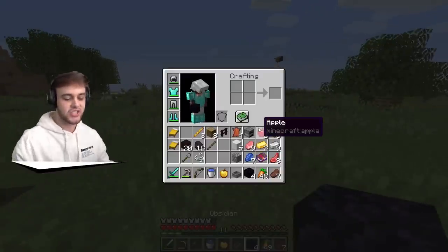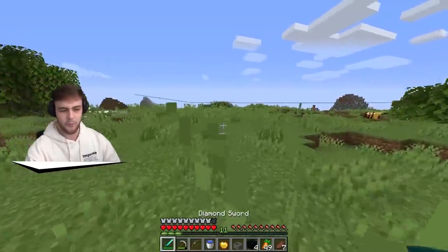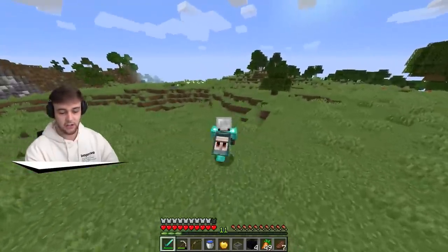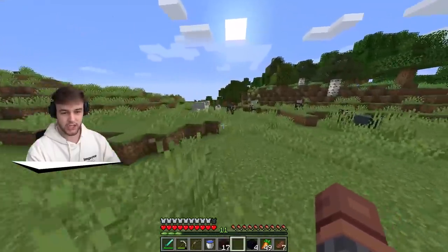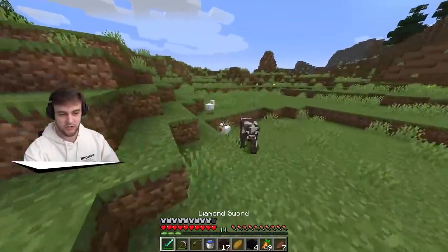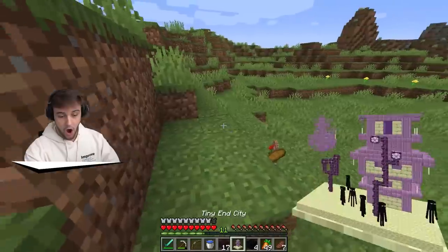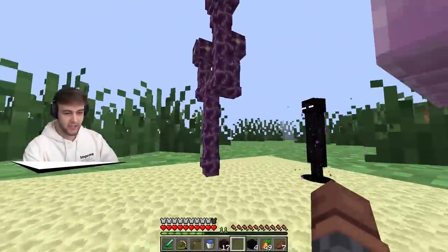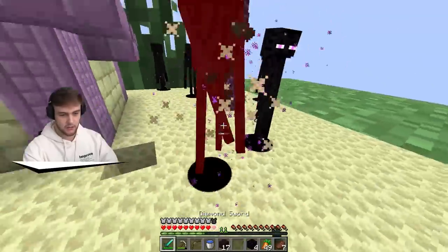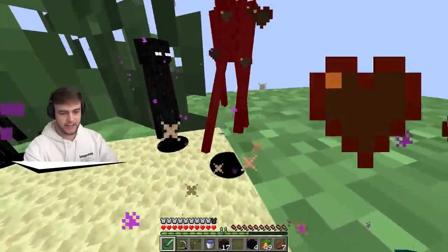We just need to get our Eyes of Ender. We also have the chance of getting an end city, which could be awesome and definitely have more OP loot. I also need to get arrows. Let's try and find some flint or chickens. Oh wait, there's some chickens right here - give me your feathers! Neither of you dropped feathers. We just got a tiny end city! We have endermen in here, a tiny end ship, and a tiny end city. He will attack me - he didn't drop an enderpearl. We have a chance of five enderpearls from these guys.